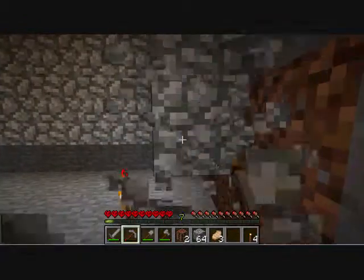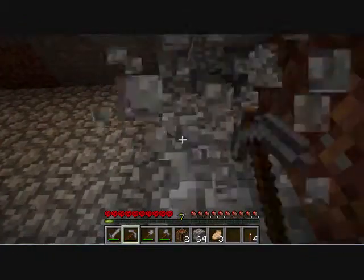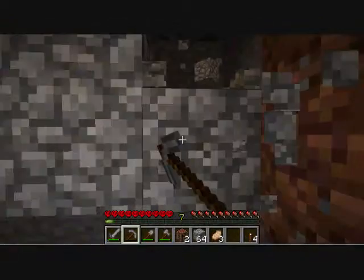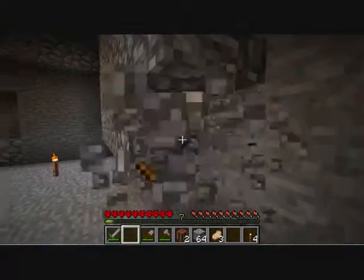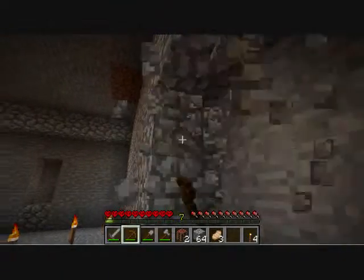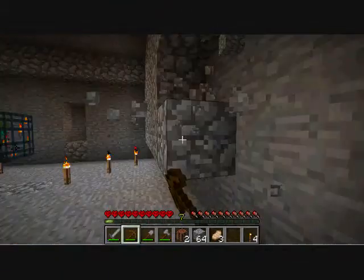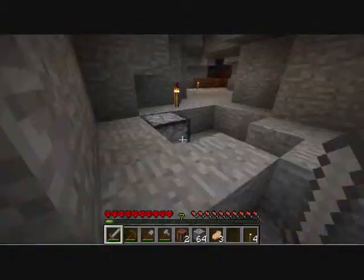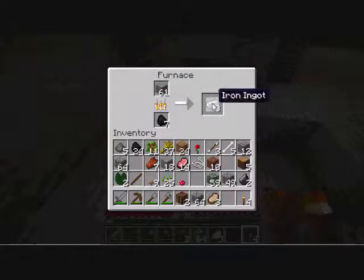Should I make an experience trap or just a regular mob trap? I can always do both. But if I'm going to make an experience trap, I want to drop them — which is much easier with zombies or skeletons. If you're trying to get spiders into a drop trap, it's incredibly difficult. I'm not going to give any details but you'll see what I mean soon.